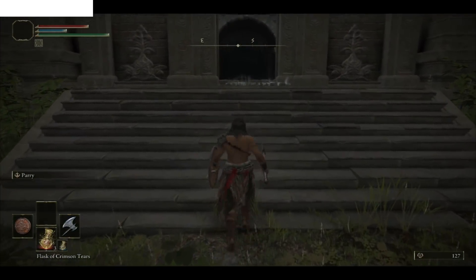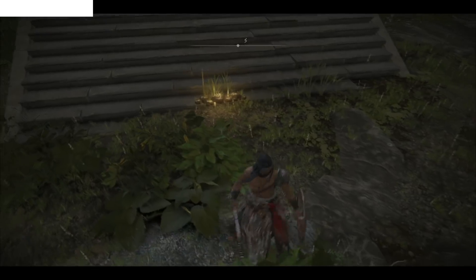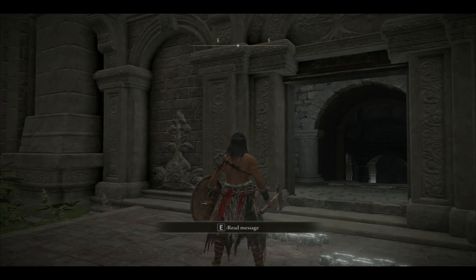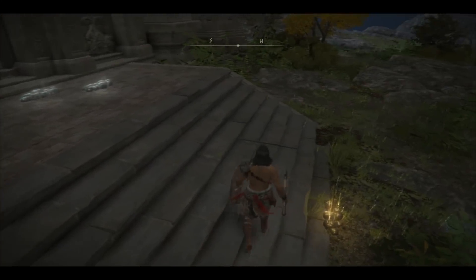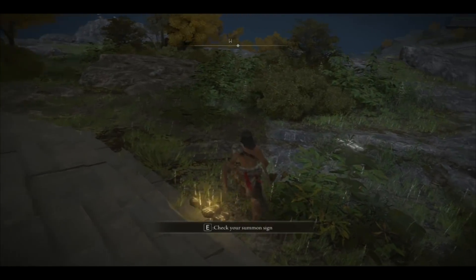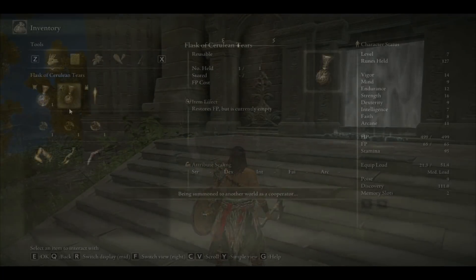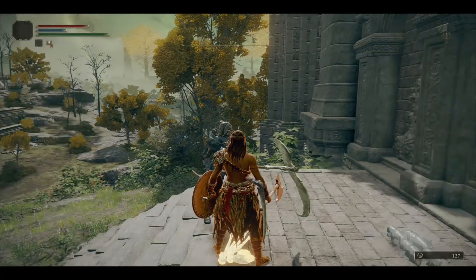Now last but not least, the duplication exploit. What you want to do is make a backup of your save — you can do this on PC, PlayStation 4, PlayStation 5, and new gen. Once you've made a backup, have a friend join you or join your friend. Make sure you have the items you want to duplicate — for example, we're going to be duplicating some runes. Drop the items and make sure you click 'leave' instead of 'discard,' because discard will completely remove them. Have your friend pick them up.